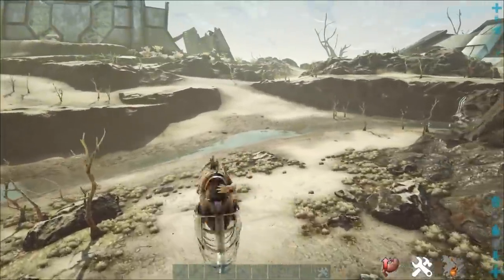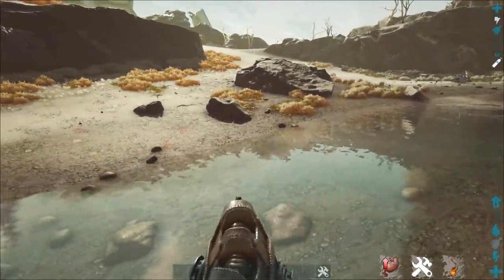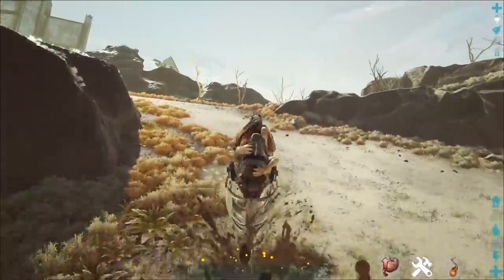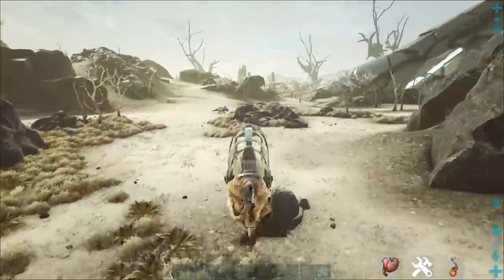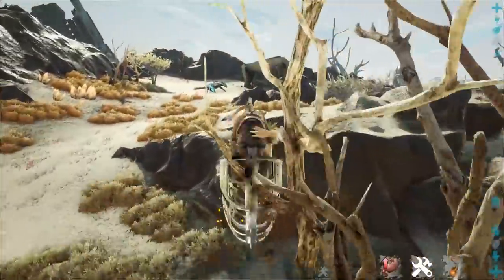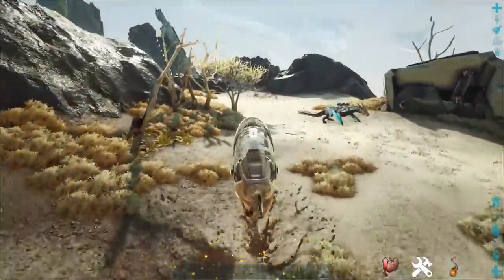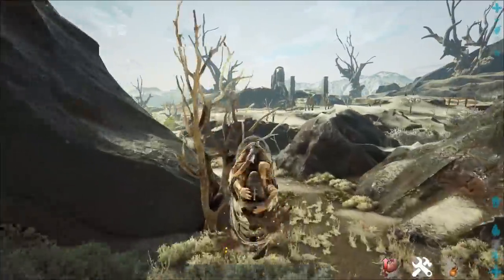As long as you've got decent stamina on him and multiple saddles — because the saddle does run out of durability — and you avoid the water, you can pretty much explore most of Extinction with relative ease with the Roll Rat. If you're just after a land-based creature, these guys are really easy to tame up. They're passive tames and the saddle requirement isn't too demanding, though they do require quite a bit of metal to make the saddles. Other than that, these guys are pretty great for going around and rolling through all of Extinction. If you get into a fight with something you can't take on, you can just roll away with enough speed to escape.